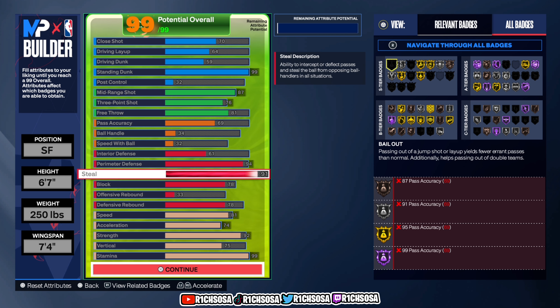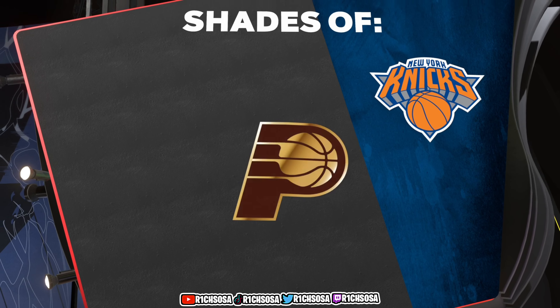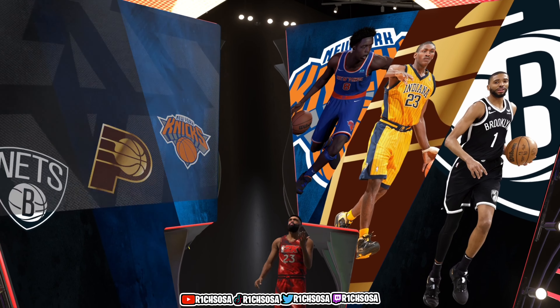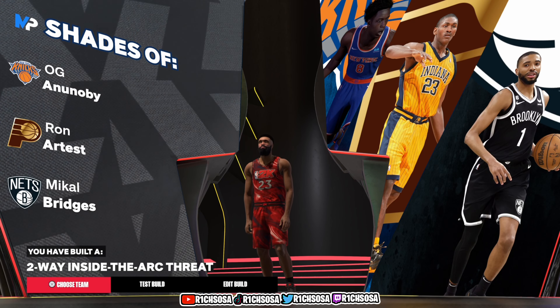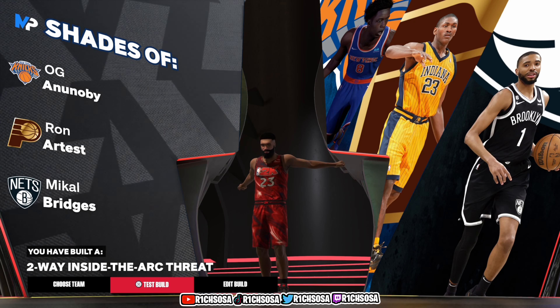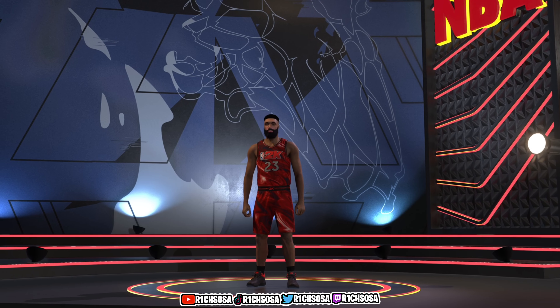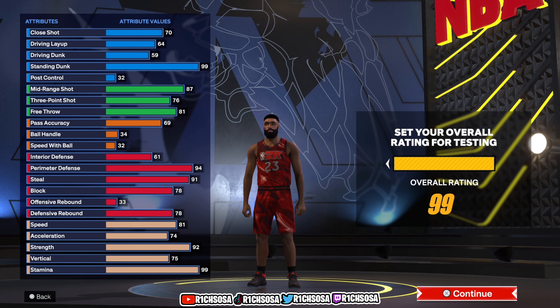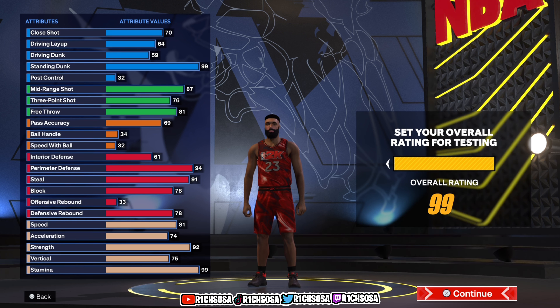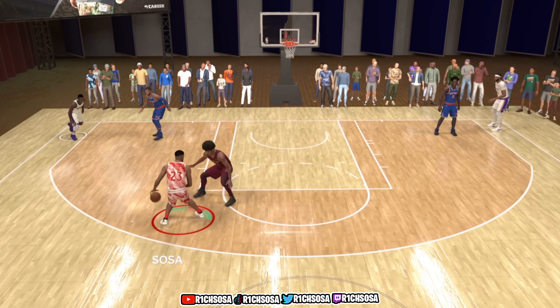We get a total of nine Hall of Fame badges, 14 gold, 14 silver, and 15 bronze. From here, let's confirm that everybody made this build correctly — you should have gotten these three different comparisons, and together we have created the Lockdown of Doom, coming out to the two-way inside the arc threat. I really enjoyed this Ron Artest — Metta World Peace — comparison. Add everything up with the boosts I mentioned and you have a whole lot of potential with today's build. Thank you for your support, God bless every single one of you.